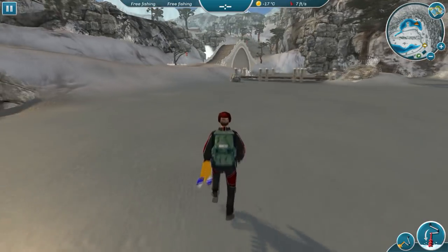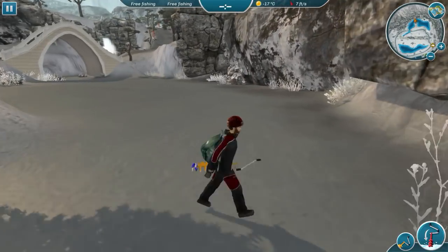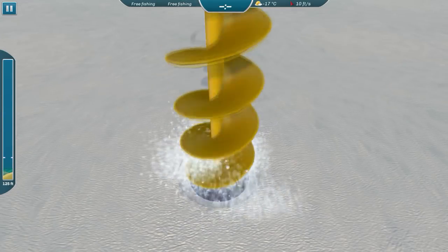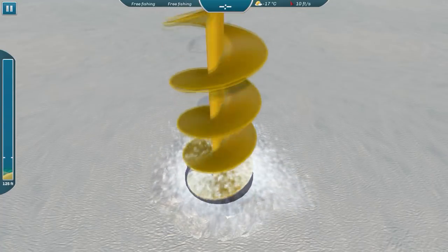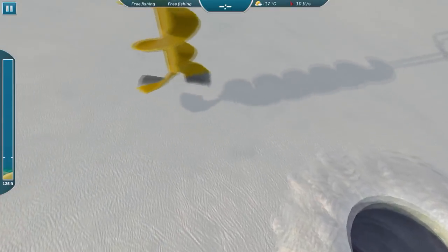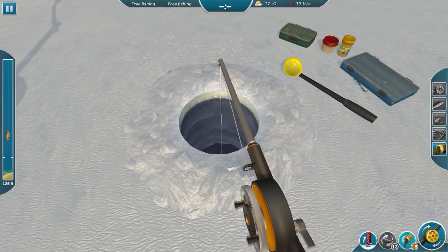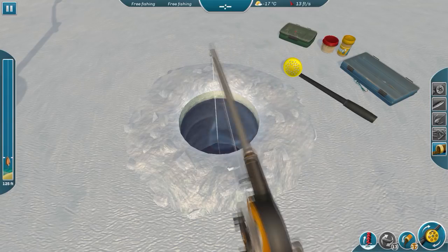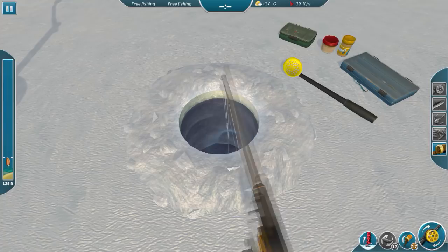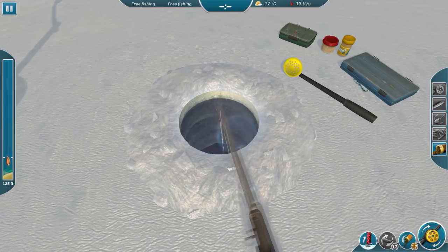I'm going to head over here — it's real deep right here and I'm curious what could be here as deep as it is. This is like a channel. This could be a good place for sturgeon for all I know. Let's throw some bait in there and see what's lurking in the depths. This channel is maybe 20 feet across but almost 125 feet deep — quite the channel.